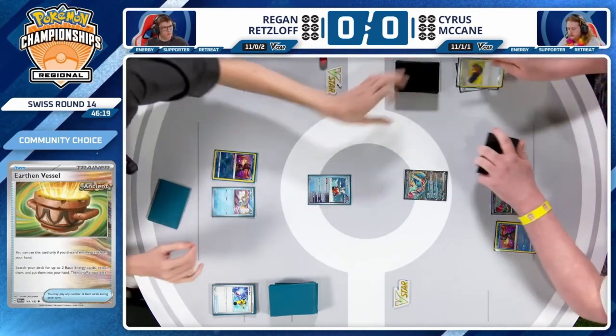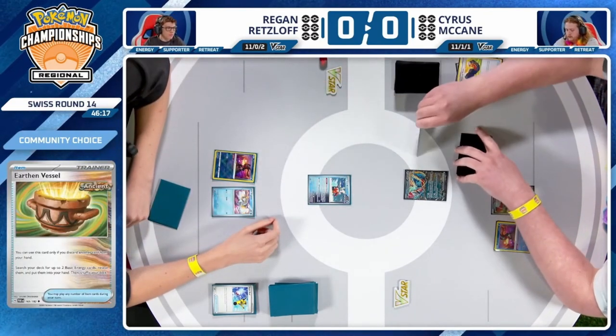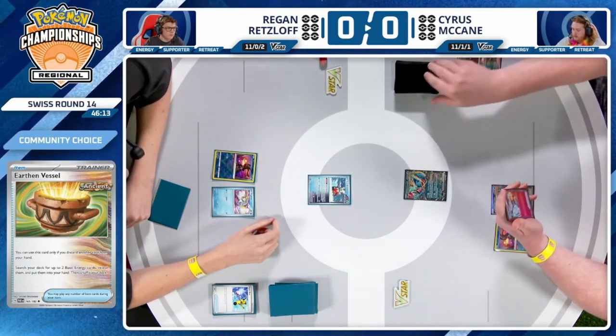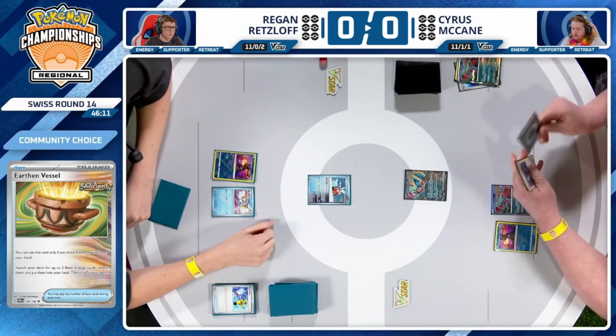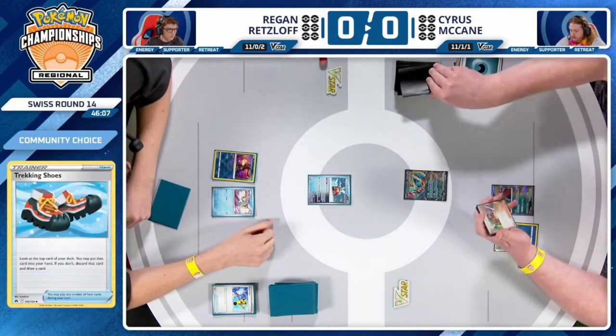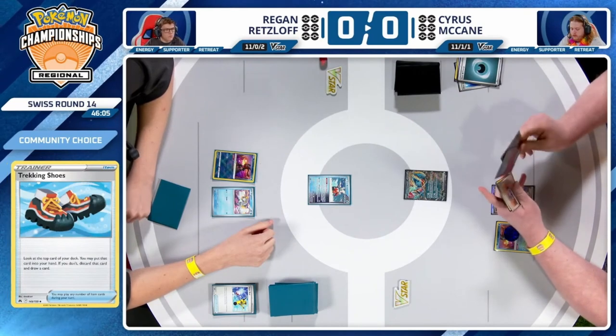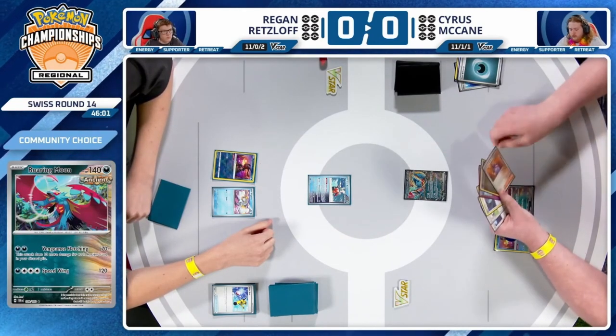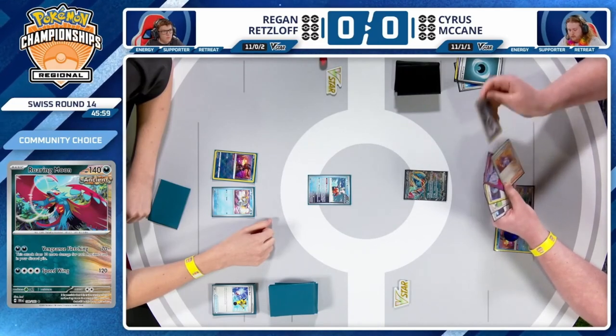The perfect sequencing is to wait until you've seen all the cards and then determine what you're going to do. There's a second Energy, so Cyrus is already in a fantastic spot. Even if Regan hadn't prized multiple Frigibax — because he only benched one — this is always Cyrus' best play here.